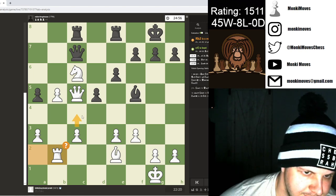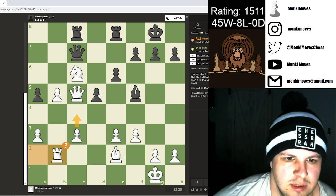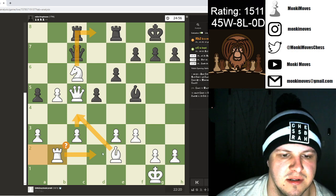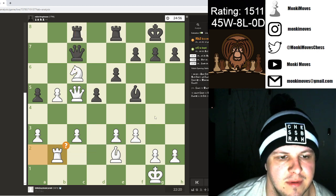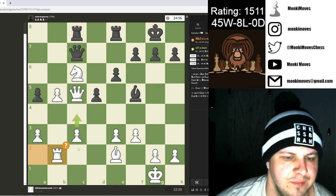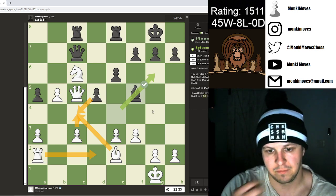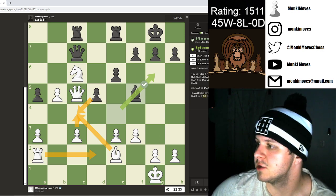The engine prefers c4 — the idea is maybe to get an open file since I control it with my knight. They don't really need me pushing because if I try pushing anyway he's going to grab the knight. It wasn't until he blundered that he was losing, so it probably would have been better to blow that open and give my rook a good square. But you live and you learn, and I'll be stronger for the next game. Thanks for watching everyone, I'll catch you in the next video!